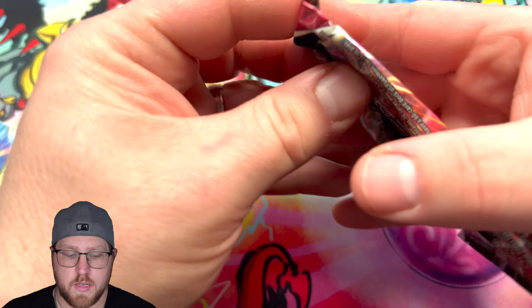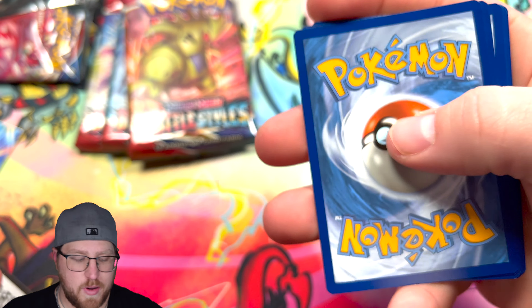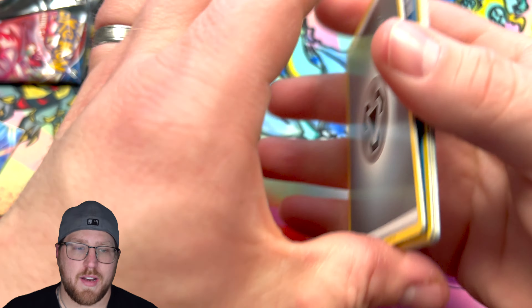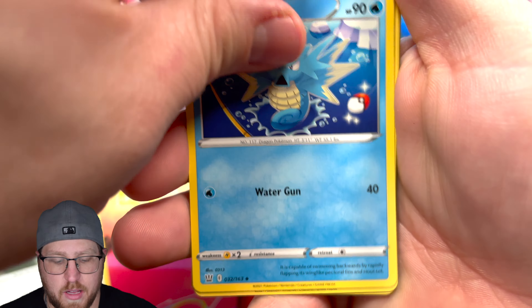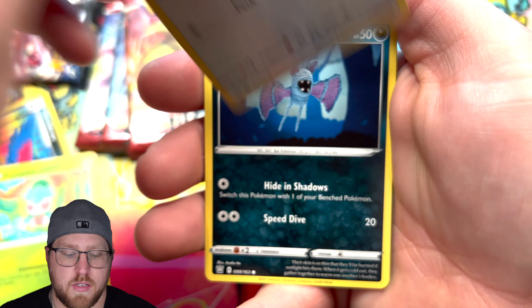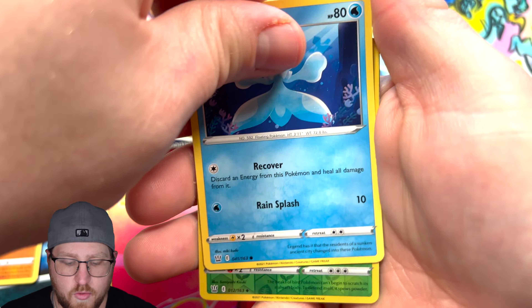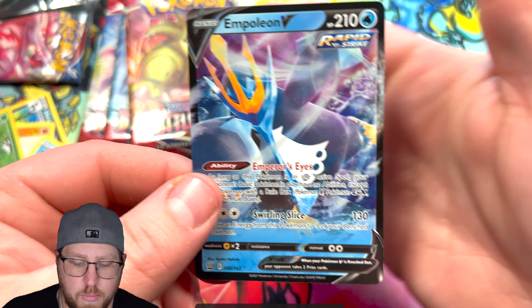Got our four pack arts. Let me know in the comments if you guys have ever opened any of the Build Battle Boxes and what your luck was. I've seen some crazy things pulled out of these. This is my third one to open entirely — we did Battle Styles and a bunch of Lost Origin. Cool looking cube on there, Frillish reverse, Spewpa, and a Napolili V.